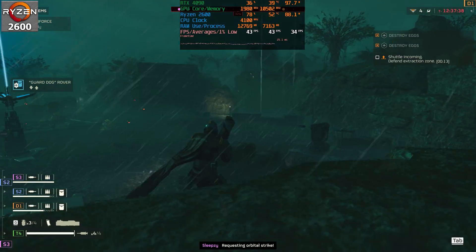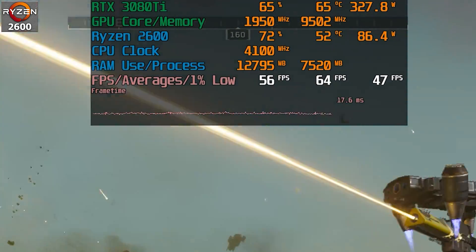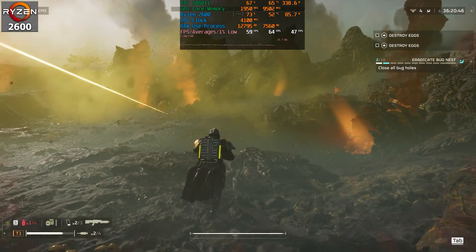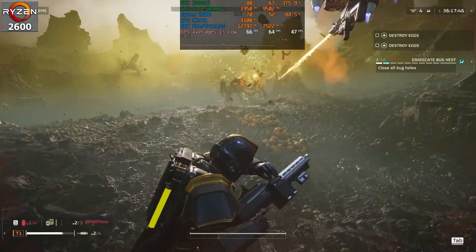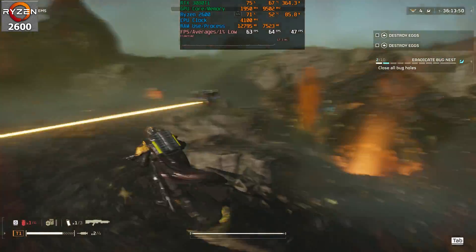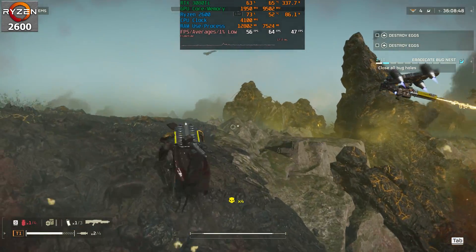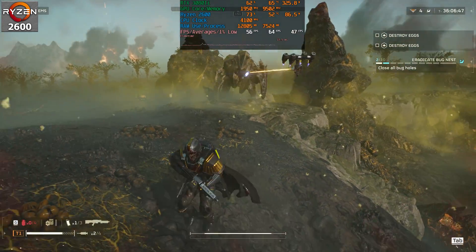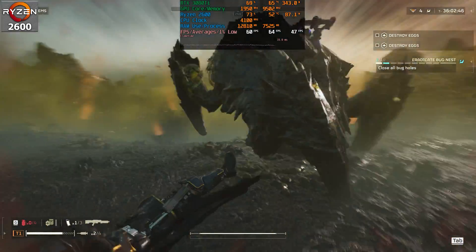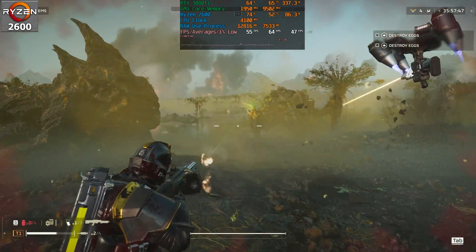Even with a slightly weaker GPU like a 3080 Ti, it's still CPU bound in solo at 1440p, able to maintain around 60fps — but as we saw, group gameplay is a different story. The 2600 was never a high-end CPU, and back then AMD wasn't great at gaming, though they were beginning to improve. Let's check out the next generation — the Ryzen 3700X.